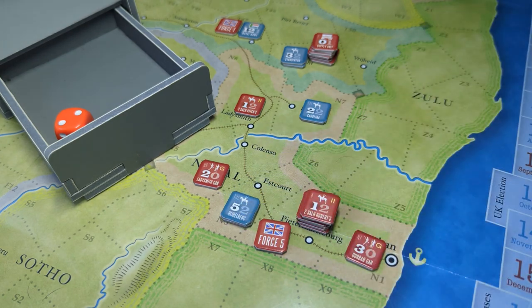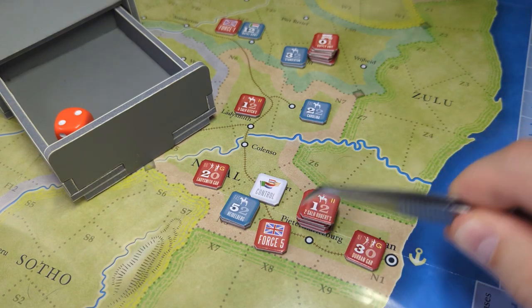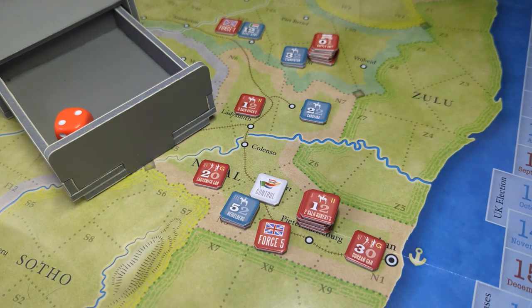The Boers now are in control of Estcourt, so you put one of the little control markers down, which has effects later in the turn when working out the morale of the British. While the Boers track their war commitment, the British track their morale, representing the willingness of the British government to continue fighting. There's also a small rule: on the turn track there's a reminder about a UK election, and if British morale is low enough by turn 13, the khaki election goes wrong, an anti-war government takes over, and the British can lose the game immediately.